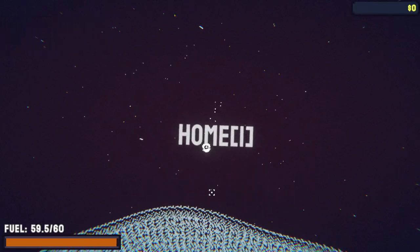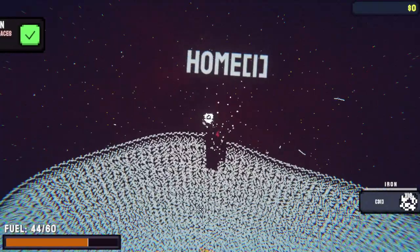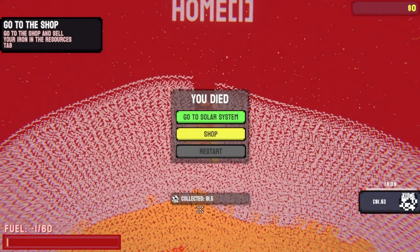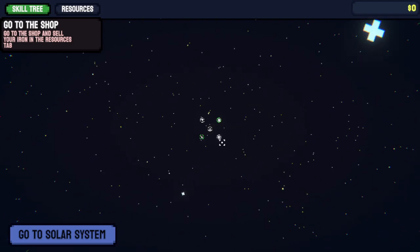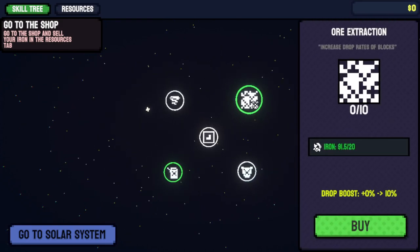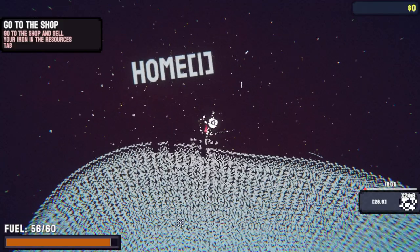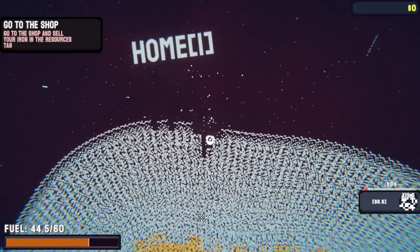I wanted to start a new game and show how the game starts. You start off here — I can't move up and down, only left and right a little bit. I'm just trying to go through as quickly as I can to get to the core. Obviously we're going to die here the first time. We'll go to the shop real quick — this is how the store starts out, there's very little to do here.